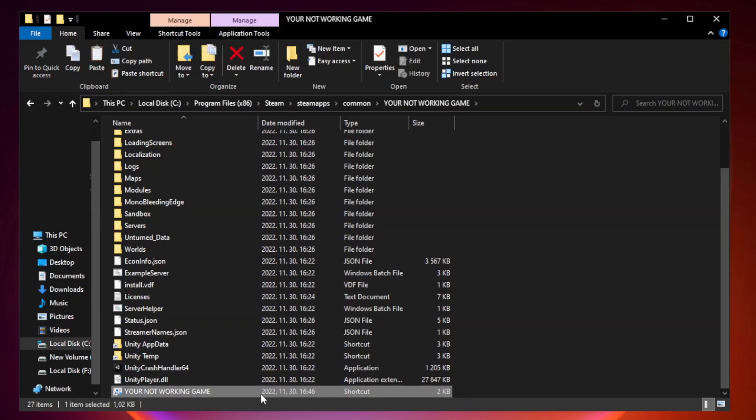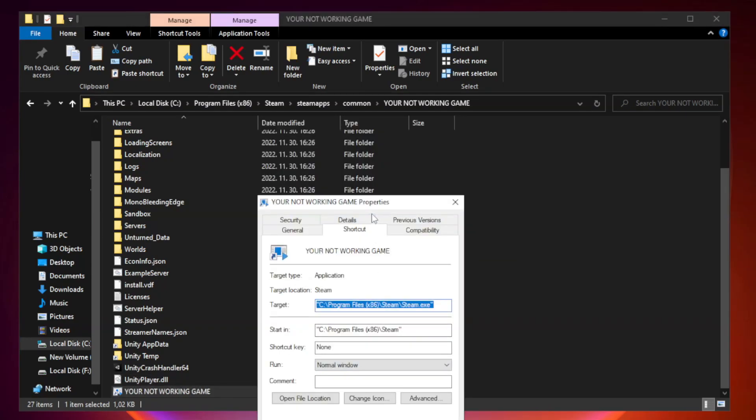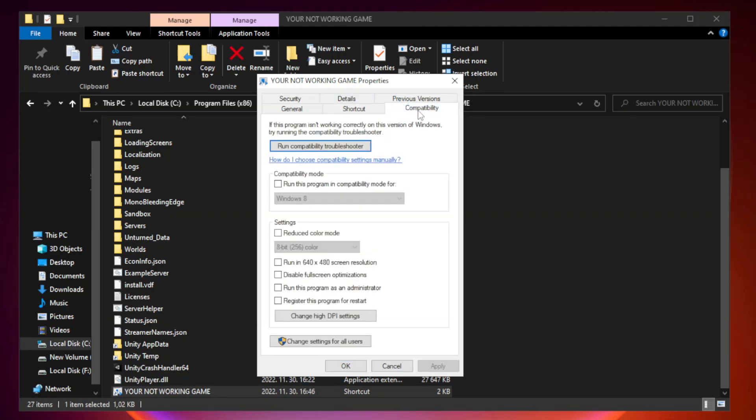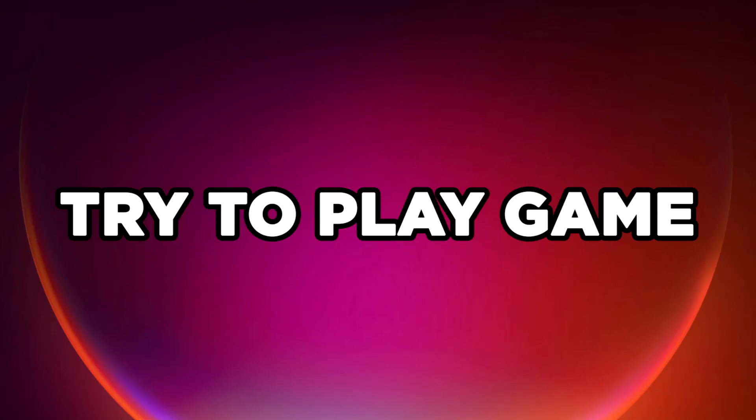Right-click your not working game application and click properties. Click compatibility. Check run this program in compatibility mode — try Windows 7 and Windows 8. Check disable full screen optimizations. Check run this program as an administrator. Apply and click OK. Close the window and try to play the game.